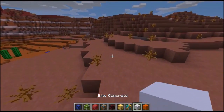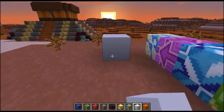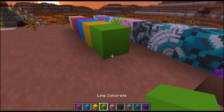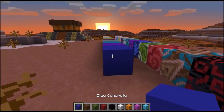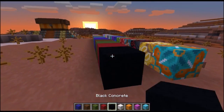After that, we've got concrete — a new block. We've got white concrete, orange concrete, light blue concrete, yellow concrete, lime concrete, pink concrete, gray concrete, light gray concrete, cyan concrete, purple concrete, blue concrete, brown concrete, green concrete, red concrete, and black concrete.